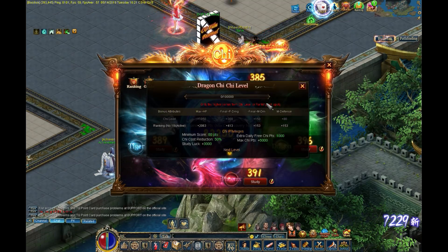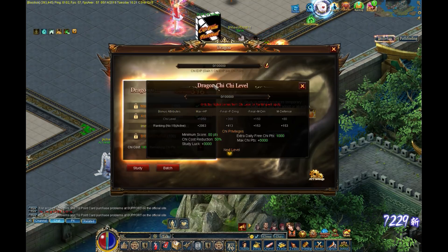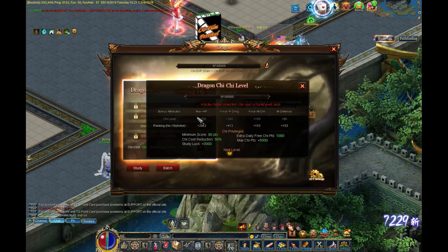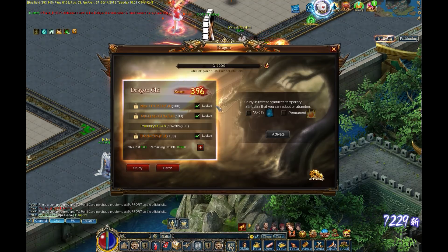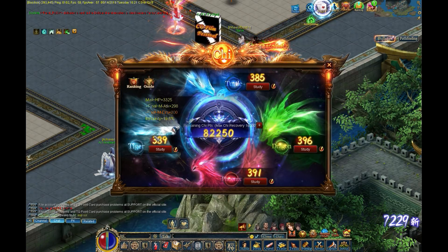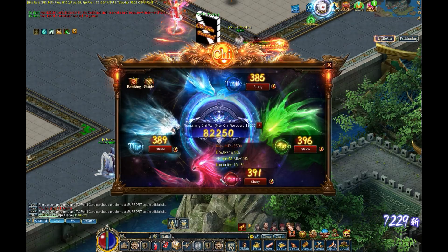There are two primary changes. One is that every gate now has a level associated with it, which means that if you study it a certain amount, even if you don't have a chi rank, you will still get bonus attributes from it. You can see here I have an inherent chi level — the bonus is less than what I get from my ranking, so it goes with the higher of the two. If your ranking provides more bonus than the level, you get that ranking stat bonus instead; if the chi level is higher, it goes with that.